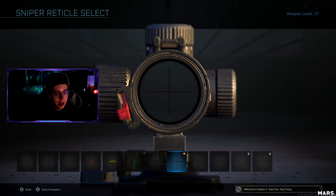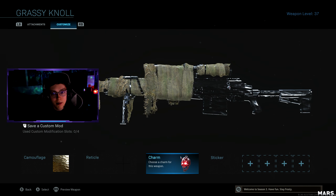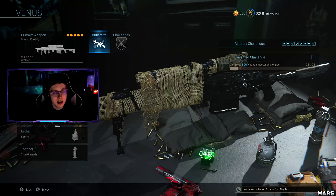For the best reticle I like to run the Cover Shot — I just think this one feels the nicest. Some people like the blue dot, so if you like it go ahead and use it, but personally I'm not a big fan. And yeah, that's pretty much it — that's the HDR class setup.